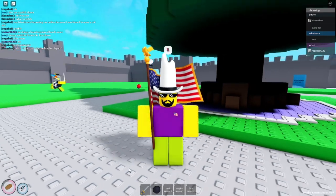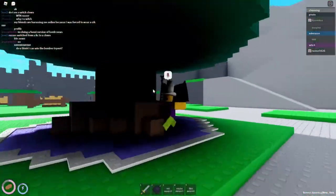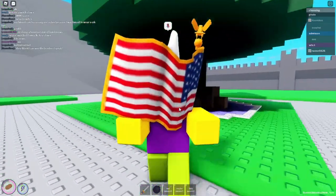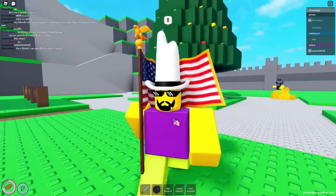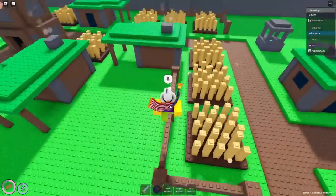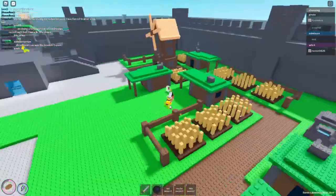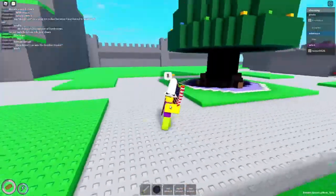First of all, right over here is the tree, the Christmas tree. I am not sure if Ewok's tree will make it into the game — I don't know when it will be in the game. Second, all the feudal stuff kind of moved right over here. The farms of the village are now in the city. Looks like I was very, very wrong on my speculation.